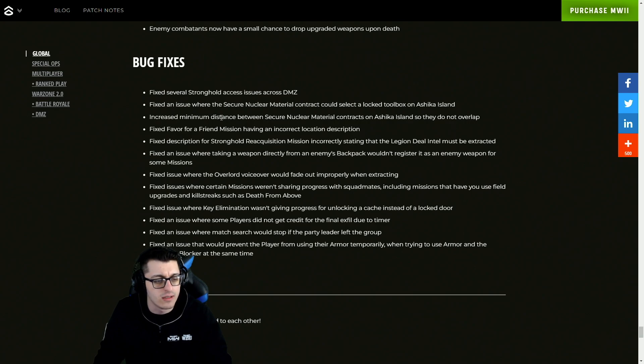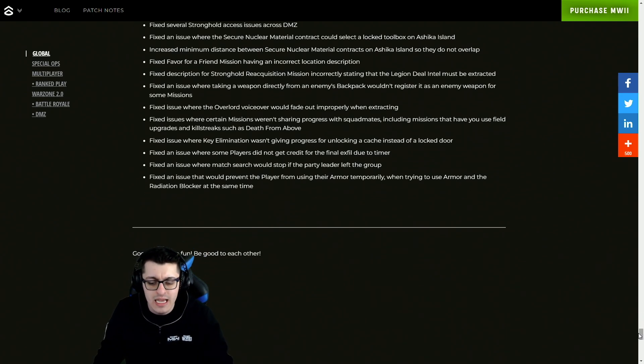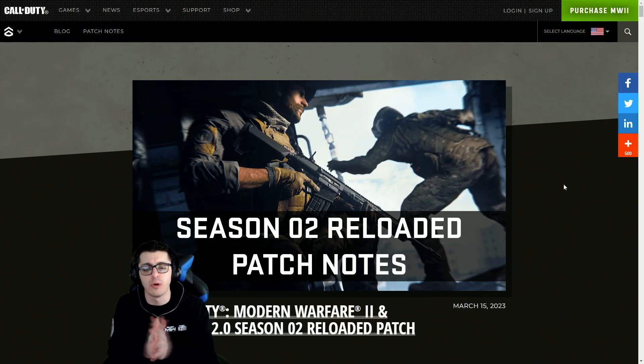More DMZ fixes include increasing the minimum distance between Secure Nuclear Material contracts, a fix for the Favor for a Friend mission, a fixed description for Stronghold Reacquisition, issues with Overlord voiceovers, key elimination issues, match search being stopped, and a fix to prevent players from using armor temporarily.